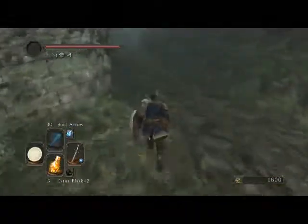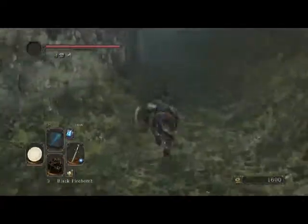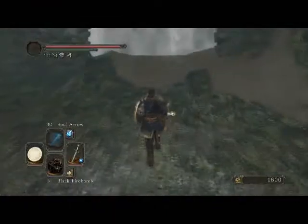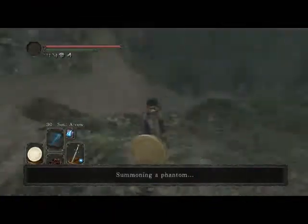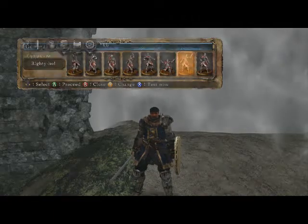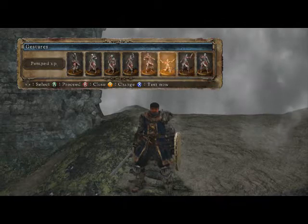So in this episode we are going to take on the Scorpioness. She's one of those bosses where fighting her one-on-one is not that difficult. But she is obviously a sorcerer, which means using magic is not that effective against her. So our main means of attack is generally useless.